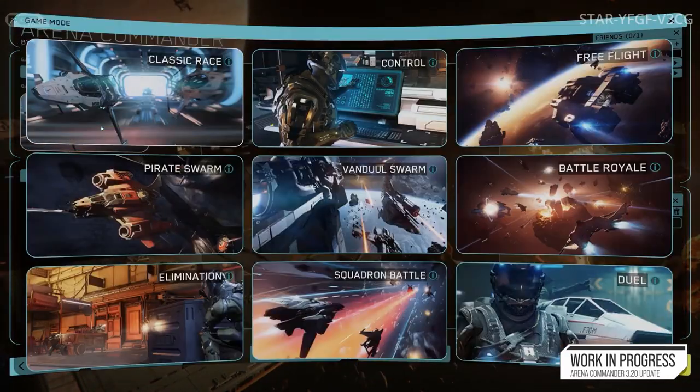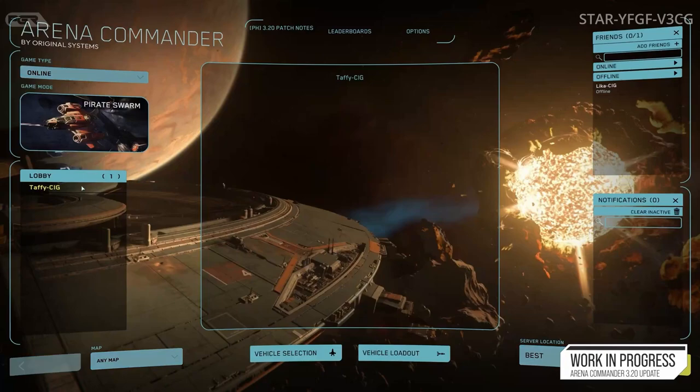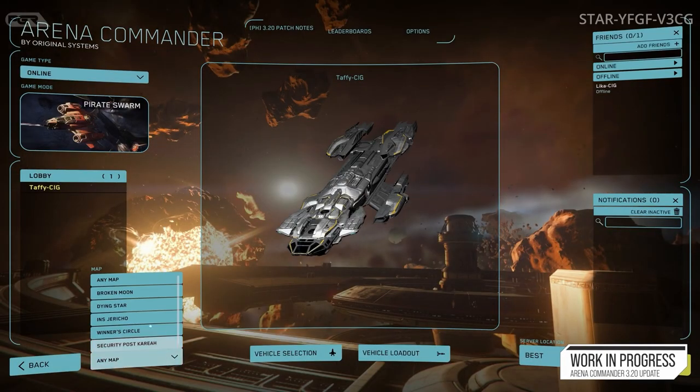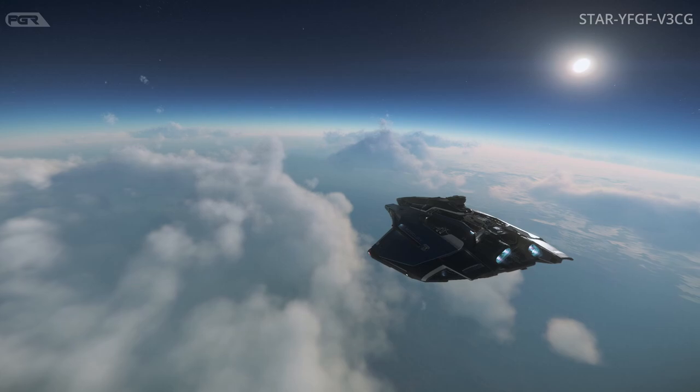They've also added the Fury, Fury MX, and the Drake Corsair to Free Flight Racing, and Pirate and Vandal Swarm Modes in Arena Commander. Under Ships and Vehicles, they did a polish on the Fury and increased the Corsair Maneuver and Thruster HP.